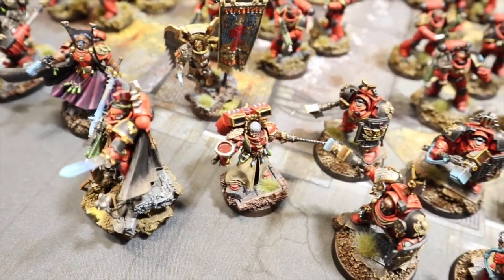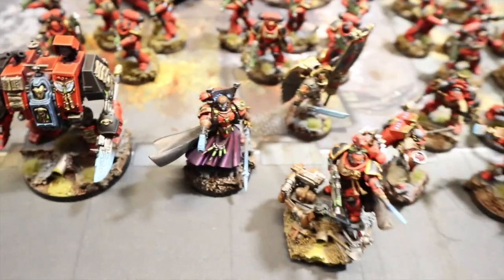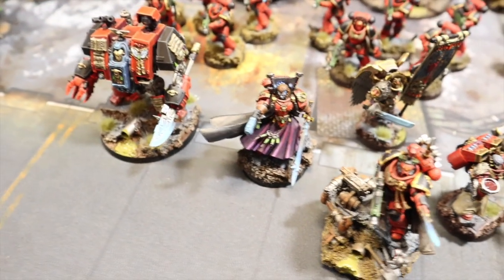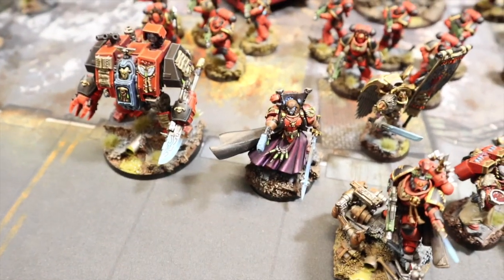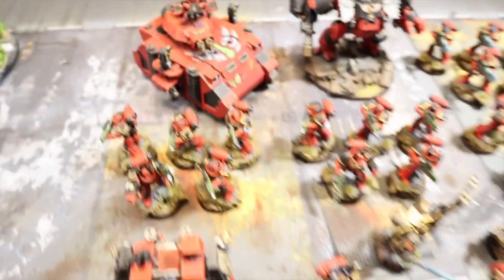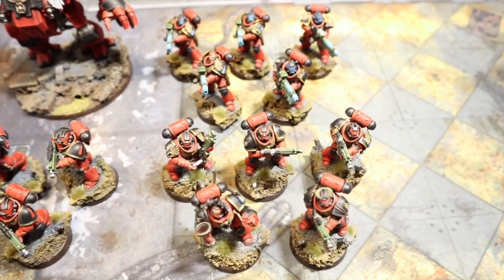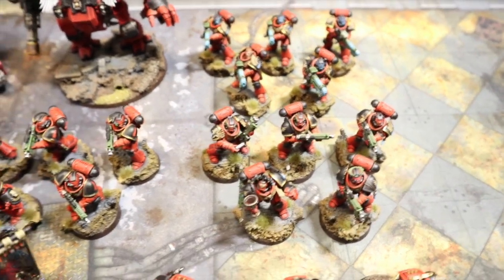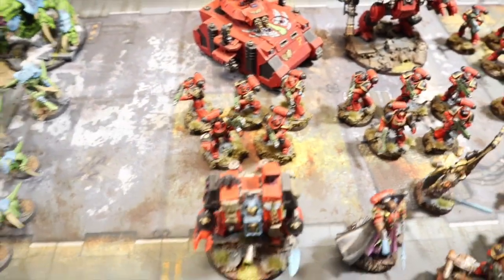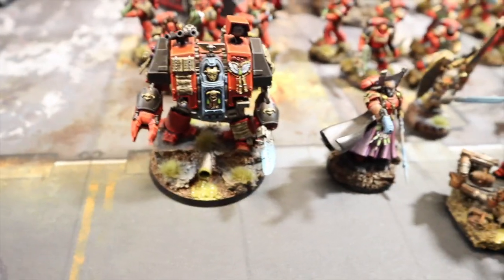Next we've got a Sanguinary Priest with jump pack and chainsword. Then there's Mephiston, the Lord of Death, whose psychic powers are Shield of Sanguinius, Wings of Sanguinius, and The Quickening. Then we've got three five-man Intercessor squads with auto bolt rifles and power fists on all the sergeants.